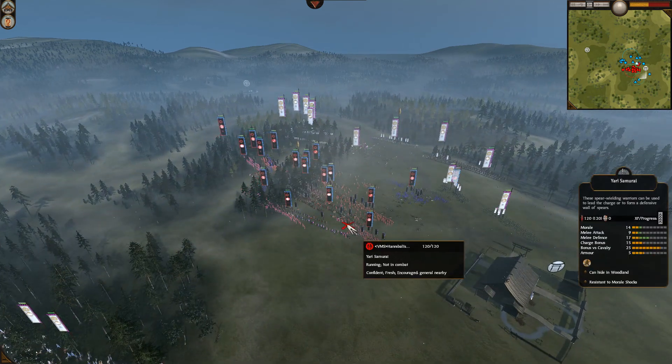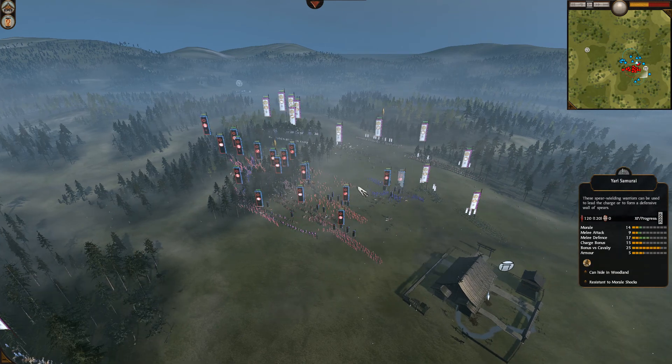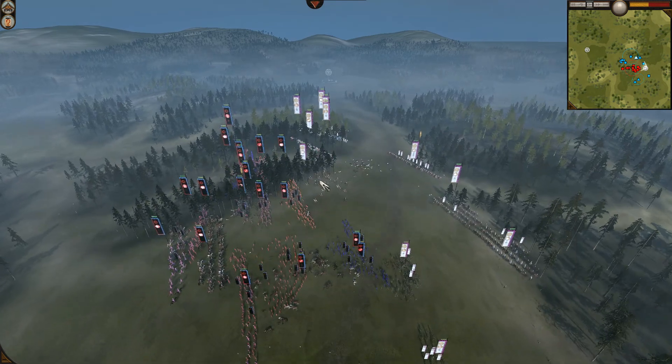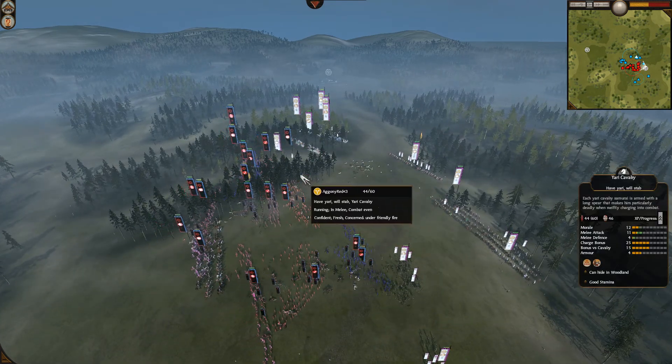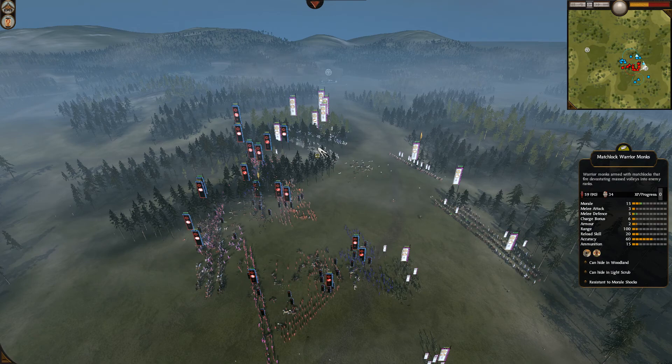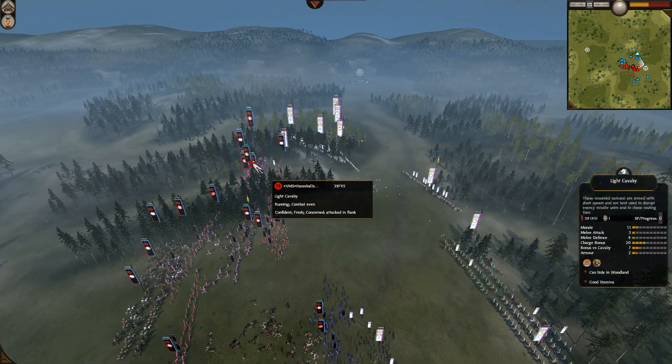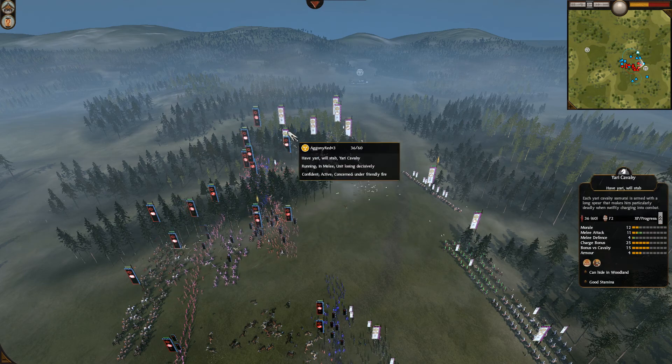To me it also looks like a pretty direct counter to Red's army. Yeah. And why did Red not have any attendants? He doesn't have any meat shield units at all. He did get into the Loneswords with his Cav, but... yeah, that's a good charge, killing almost 50 men.